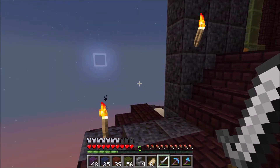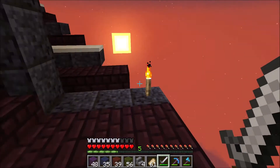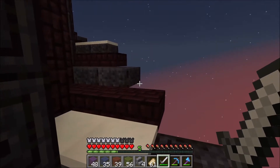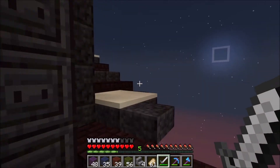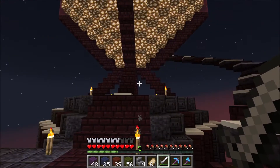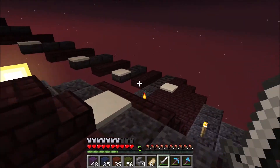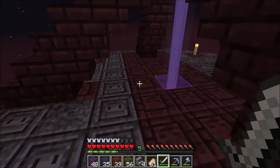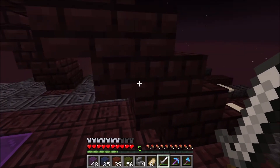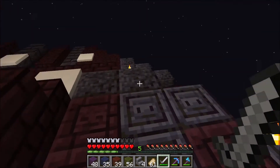Another cool thing about being up so high in the game is that you can actually see both the sun and the moon at the same time — you get this nice twilight. This is the top of the tower, the lighthouse, and the base of the crystal. It was going to be a giant orb, but I messed it up and decided to just go with the crystal, because glowstone mining is a real pain. The beacon turned purple for Jupiter.